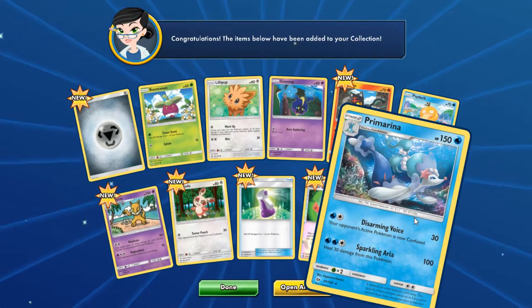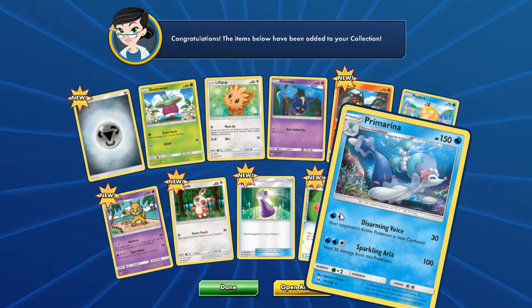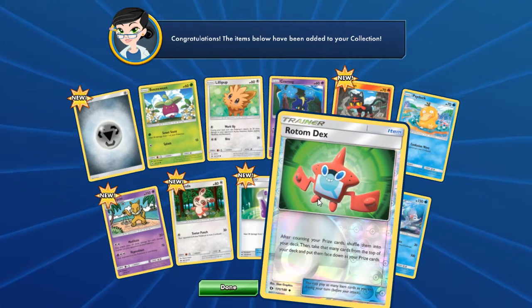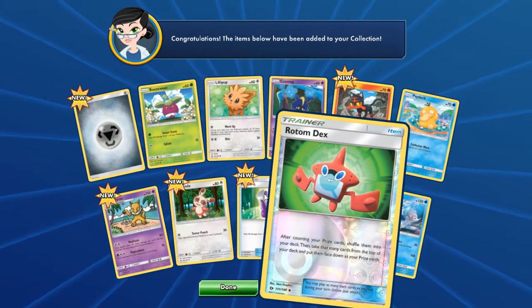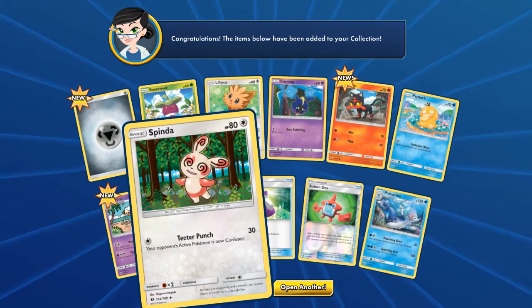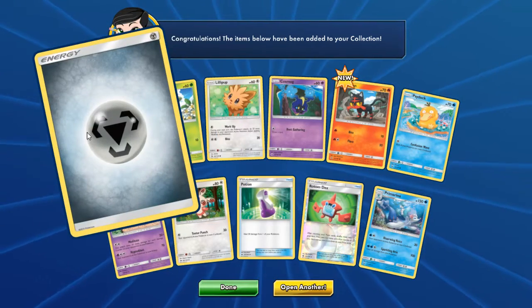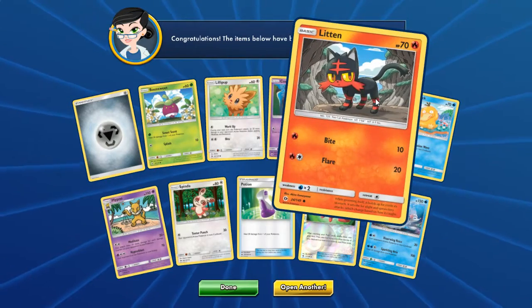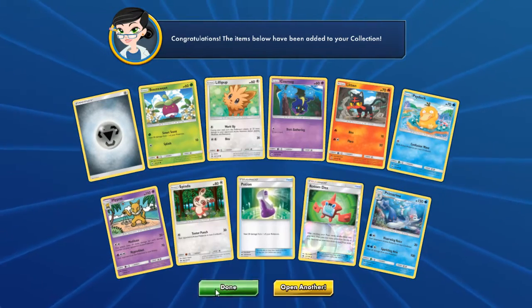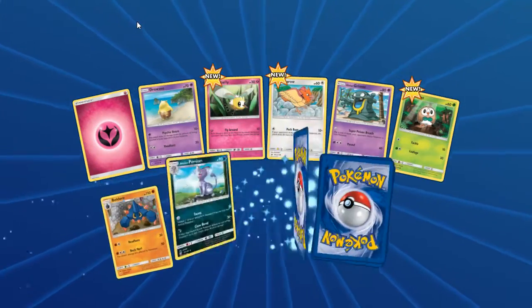Let's see pack number two. The rare card is another card I don't really want. Actually, I do like this card — I like that it's reverse holo. Potion — everyone knows what potions do. I also don't like that we can get energies in these packs; on the online version you normally don't get energies. It just seems like a waste.